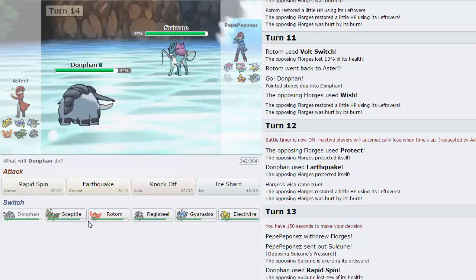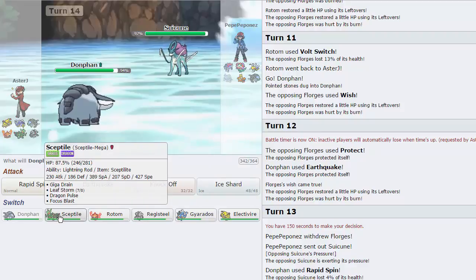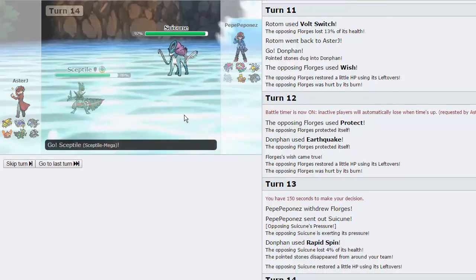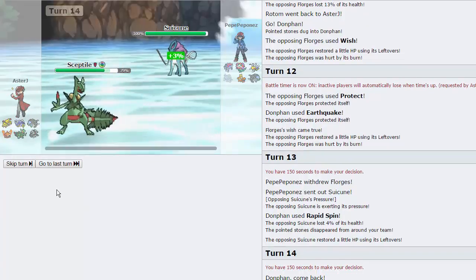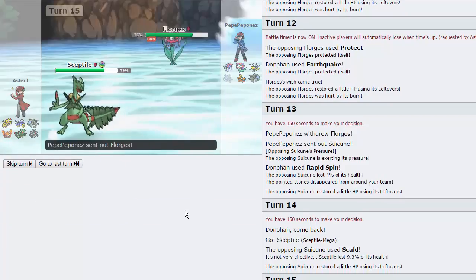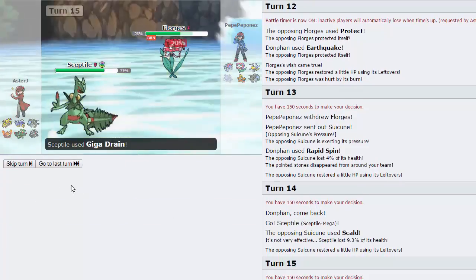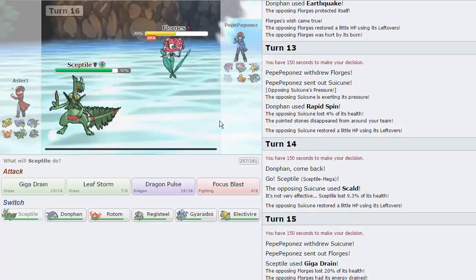Roar Suicune and Beedrill are a little bit annoying. I'm going to go for Spin right here — he switches out into Suicune and we're able to get rid of the Rocks, which is nice. Now he can't just Roar us around for free. I'm expecting a Skull Bash to come out — nothing I can really do about that. I'm just going to go into Sceptile again. Now with his Florges Burned, this is looking good. He goes for the move but does not get the Burn, so that's awesome. I'm just going to throw out a Giga Drain right here.